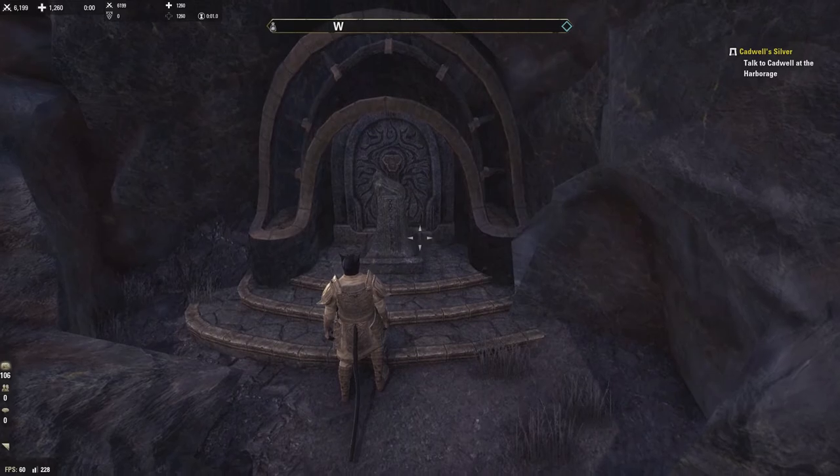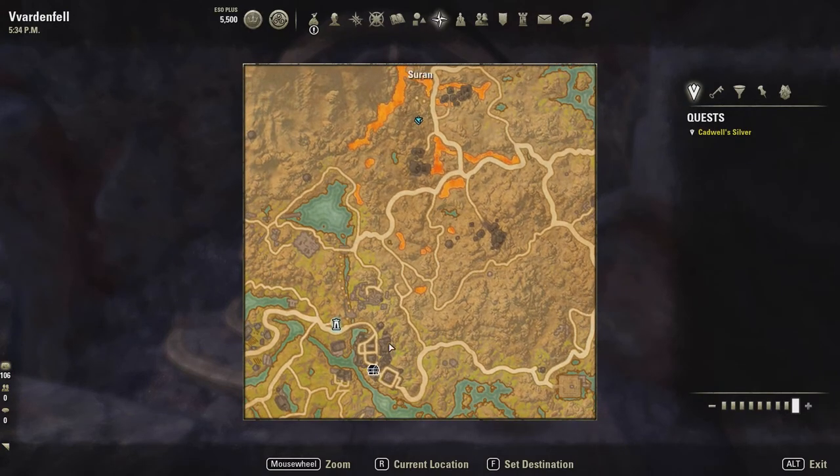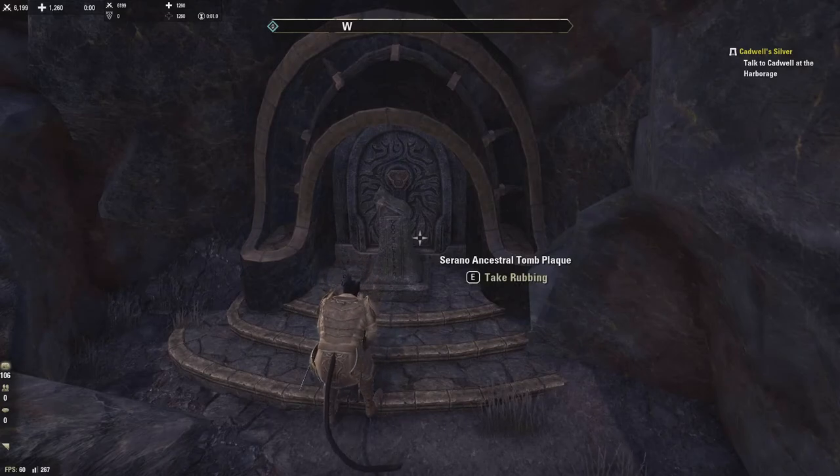This is twenty-three, Serenote — a little further than I marked it. It's north of Suran; you can see there's all the lava here and a little Dwemer settlement and the public dungeon over here. Serenote.